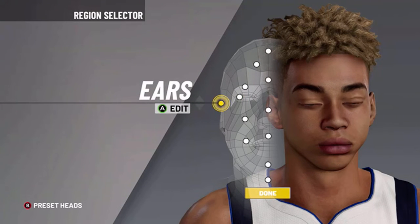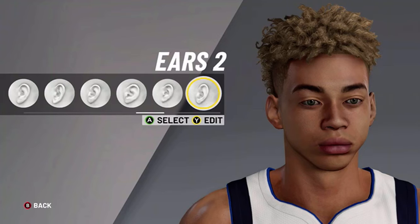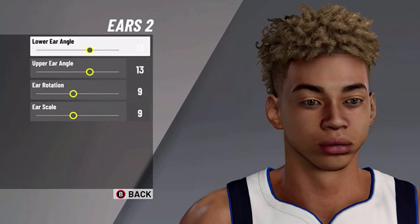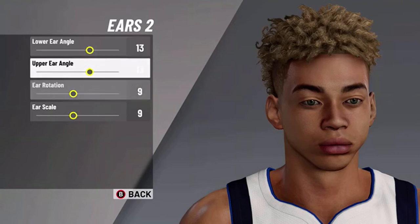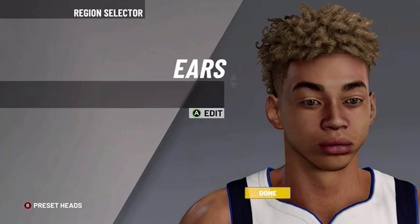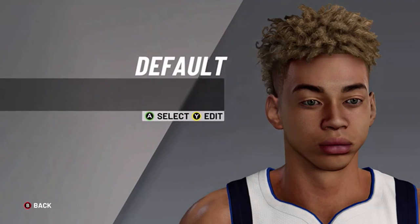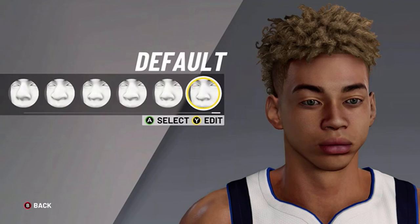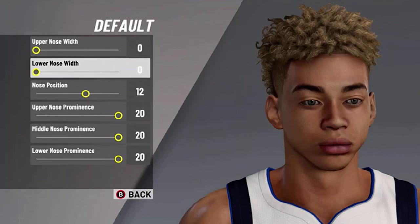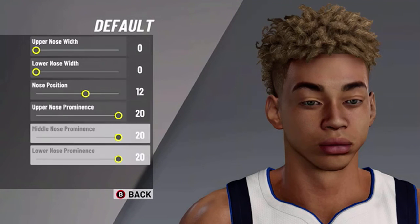Now we're going to do ears. We're going to do ears 2, then we're going to do 13, 9, 9. Looks pretty nice. Now we're going to do the nose — we're going to do default nose, and then we're going to do 0, 0, 12, 20, 20, 20, 20.